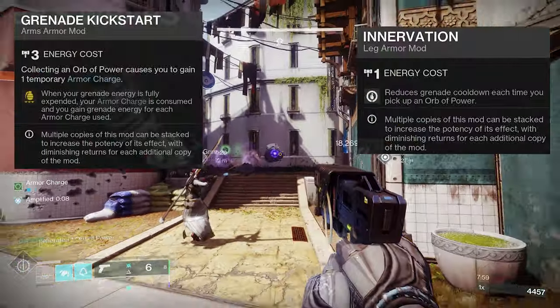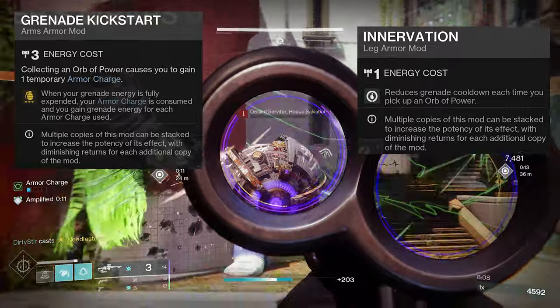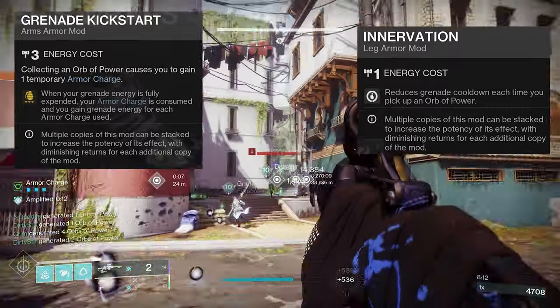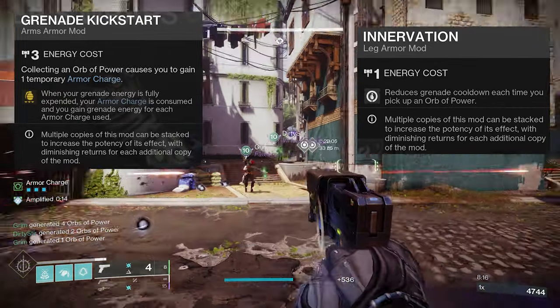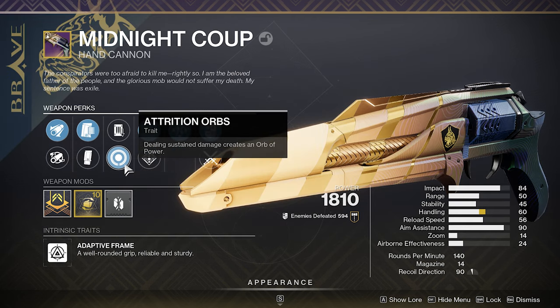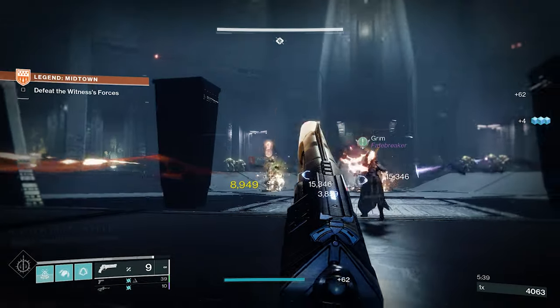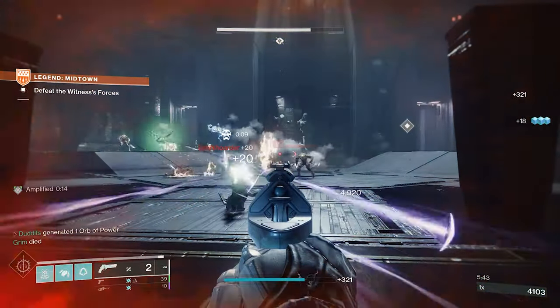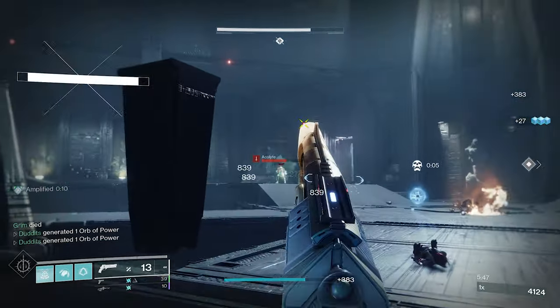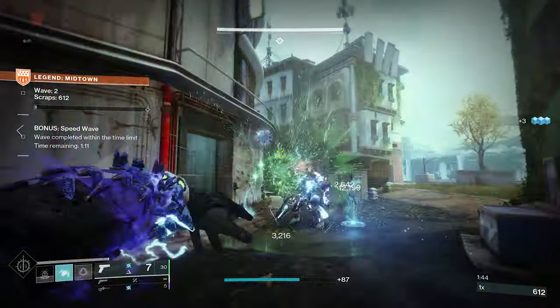There are a couple of ways to build into this — arc weapon damage or grenade recharge rate. I choose grenade recharge rate. Grenade Kickstart: whenever your grenade energy is fully expended, your armor charge is consumed and you gain additional grenade energy for each armor charge used. I also run Invigoration, which reduces grenade cooldown each time you pick up an orb of power. That's why I run attrition orbs plus kinetic siphons — Indebted Kindness with attrition orbs and Midnight Coup with attrition orbs all stack together, giving loads of orbs.